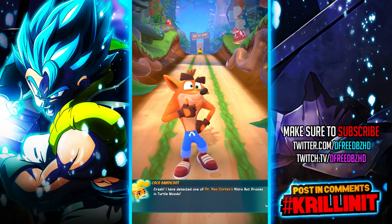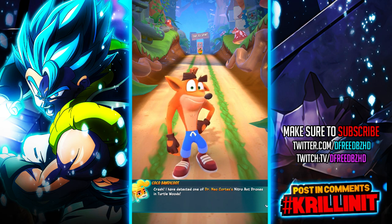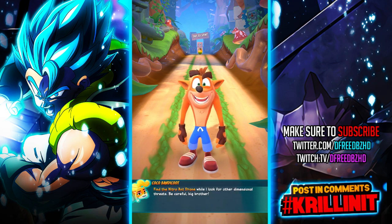So Crash, I have detected one of Dr. Neocortex's Nitro Ant Drones in Turtle Woods. The Nitro Portal Serum I gave you should blast it back to its own dimension. Find the Nitro Ant Drone while I look for one-dimensional threats. Be careful.